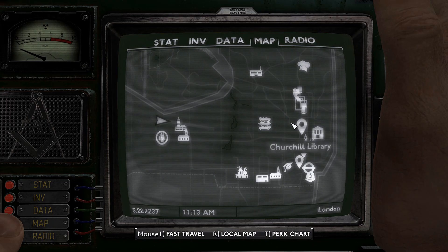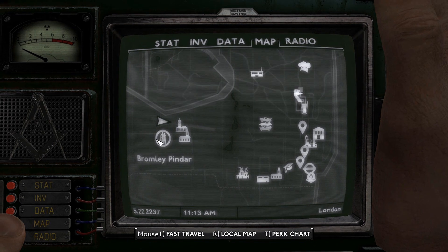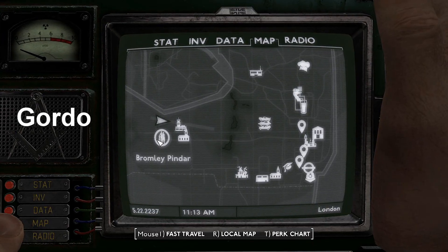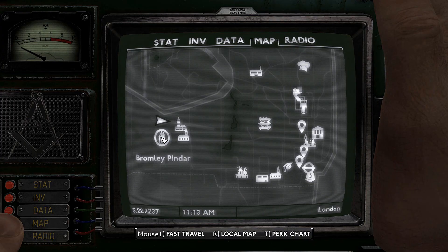I was there very early. He gave the directions very well — go to the Churchill Library and then go to the West. But you have to do a quest for that guy, the boss of the group in there, and he asked you to clear the area. When you come back, he gives you another quest. So it's actually two quests.